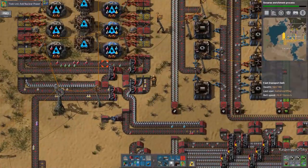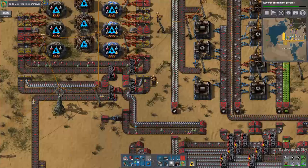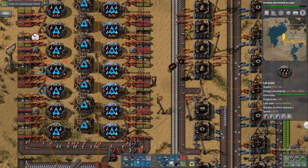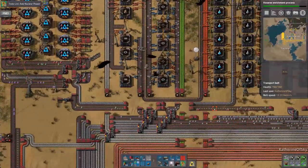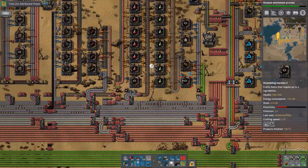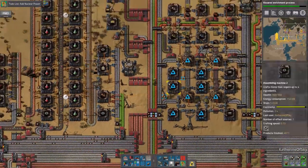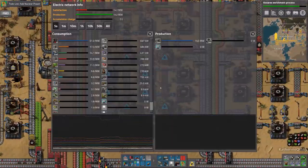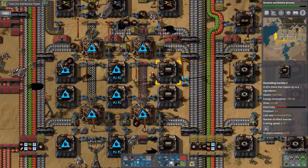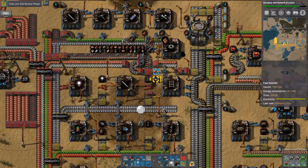Look — our science is not holding up anymore. The Kovarex enrichment process has drained the labs of all the stuff, but that's okay. These are missing green science — that's interesting. Where is the green science? It says it's full, but it's electricity. We now have major issues. Thank goodness we're building this nuclear stuff right now. Half the things have shut down because I took too long. It's going to be fine.